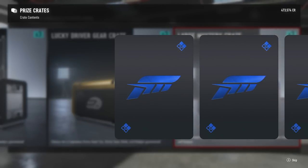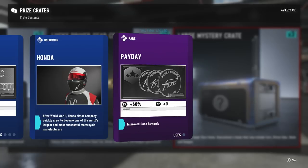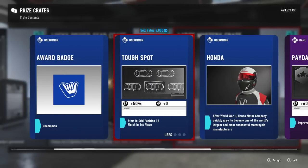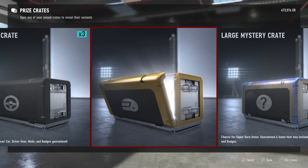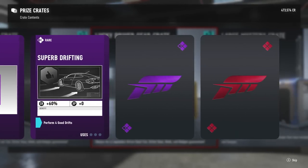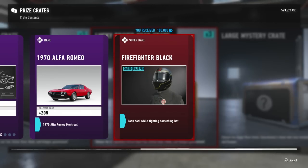Large mystery crate number three - I just want some mods. We got a Hang 10 badge, starting grid position 18 mod, a Honda - improved race reward 60 credit bonus, and another starting grid mod - finish in first for 50 bonus. Not the best crate but okay. Lucky driver gear crate number three - we got a '70 Alfa Romeo and another Firefighter Black.